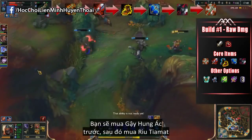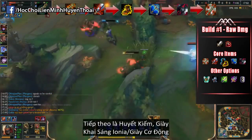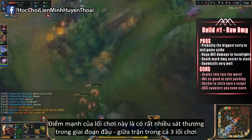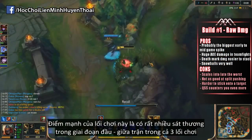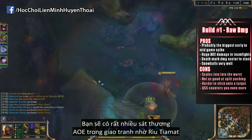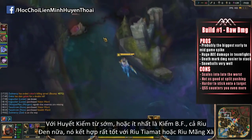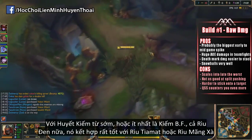For the build, you want to get the Brutalizer into a Tiamat, followed by the Bloodthirster, then your boots — Lucidity or Mobility — into a Last Whisper, Black Cleaver, and then finish off the Hydra. The pros: probably the biggest early to mid game spike of all three builds. You have huge AoE damage in teamfights thanks to your Tiamat and early Bloodthirster or at least the BF Sword, and the Black Cleaver works exceptionally well with the Tiamat or Hydra.